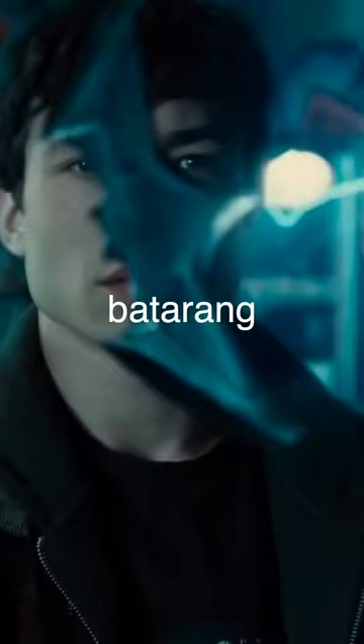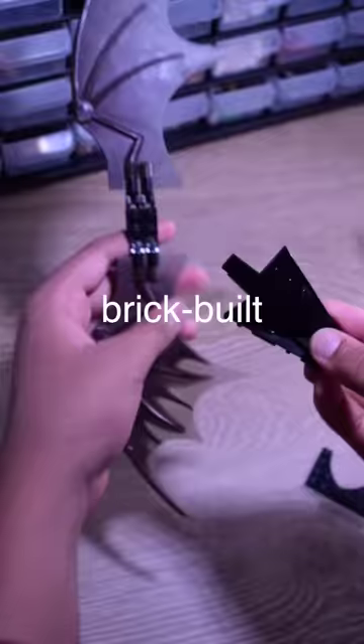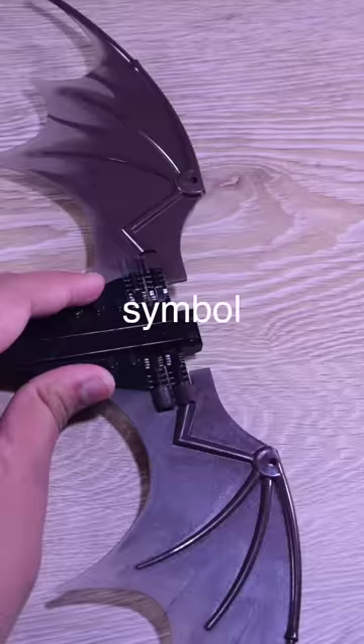For the 1 minute build, I decided to build my very own Batarang. I grabbed these two large wing pieces that I surgically removed from a LEGO Dragon, and then built a brick-built Bat symbol that connects to two wings.